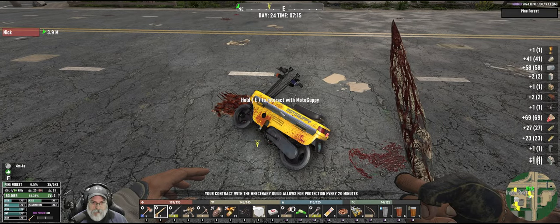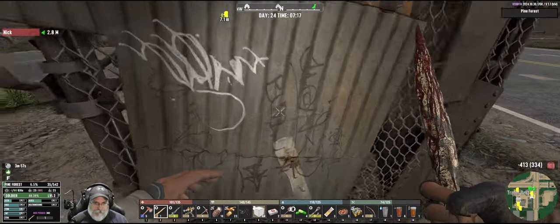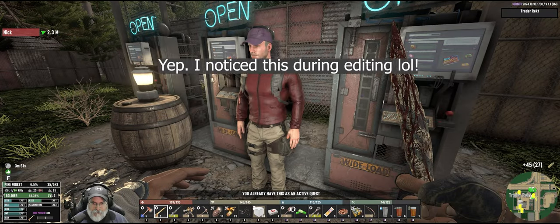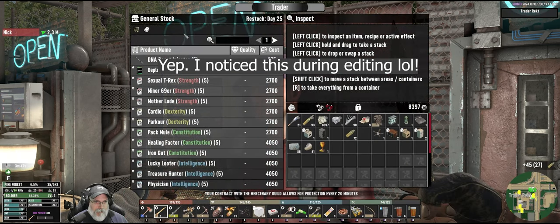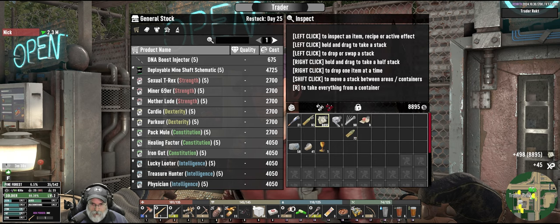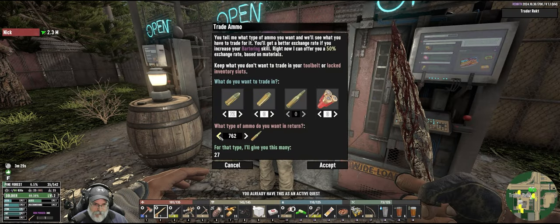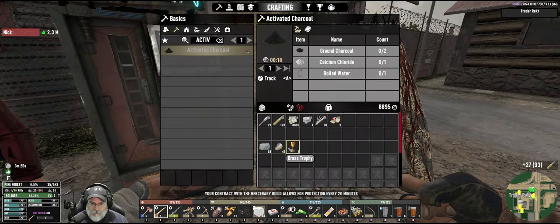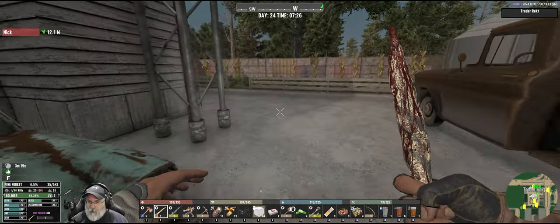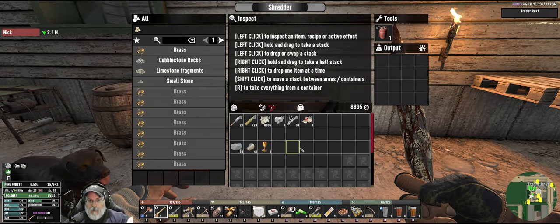We currently have 8,397 coin, and now we have 8,895 coin. How come that did not exchange? I don't know. Next episode we're going to go out and look for that tabletop stove again, and we're also going to take a trip into the desert to get some oil shale. We might do both of those things in the next episode - we'll just have to see how our time goes.